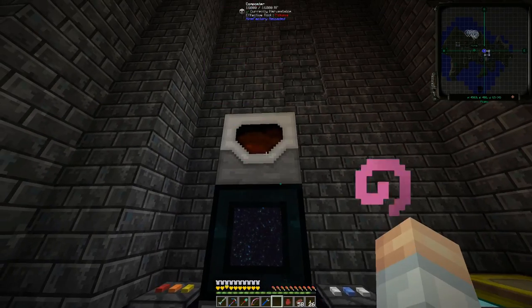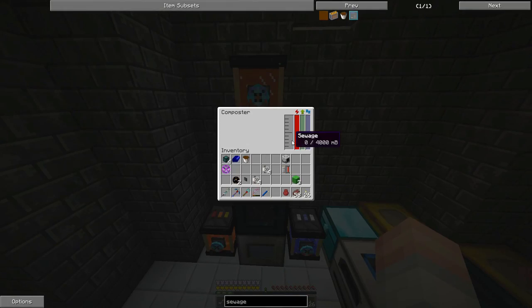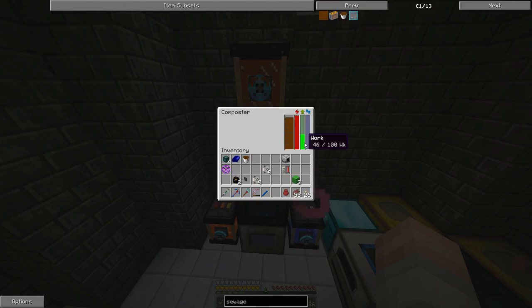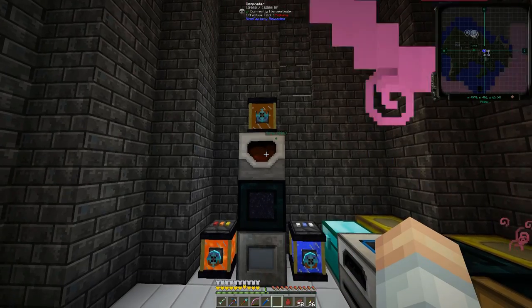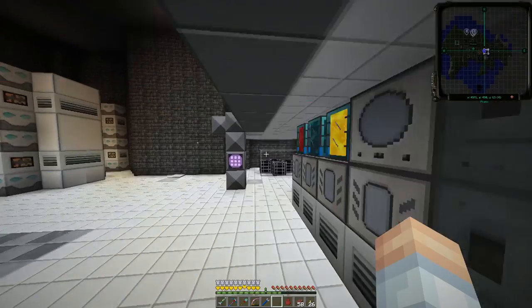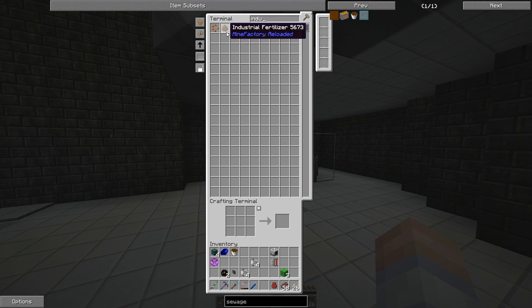What we're going to do is put our composter there. We've got plenty of energy, and what we're going to do is take our ender tank and see — does that work? There we go. What should be happening now is it should be taking care of all of that. Let's go take a look to see if we're getting industrial fertilizer. There we go — we've got some of that going. That's a good thing.